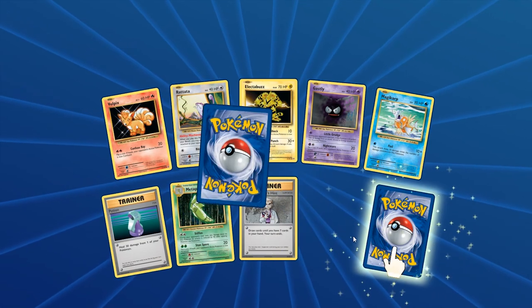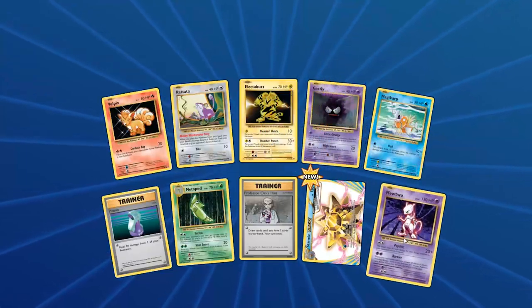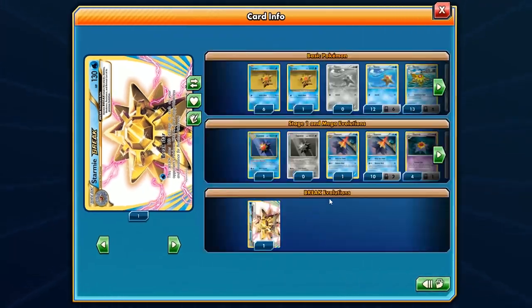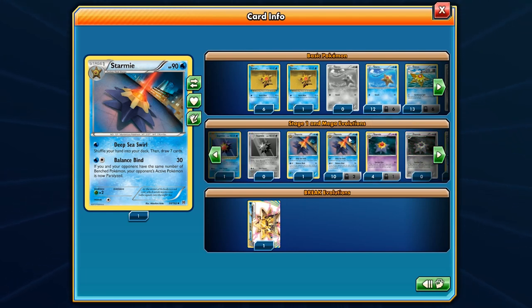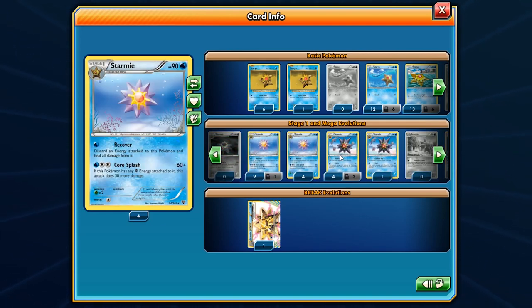And look at this — we get the Starmie BREAK! Star Freeze BREAK does 100 damage to each of your opponent's BREAK Pokemon. That's not great if your opponent isn't playing any BREAK Pokemon — this attack isn't doing anything. But you can team this up with your Starmie for Star Freeze hitting for 30, or use Balance Bind. You could also go back to Next Destinies and use Swift, which goes through anything — so you've got choices.